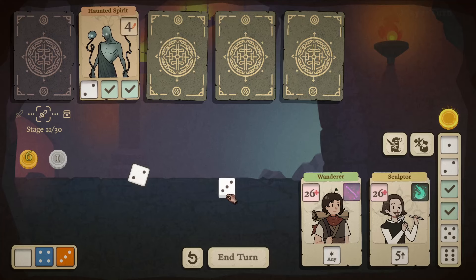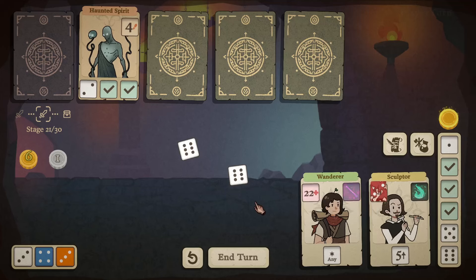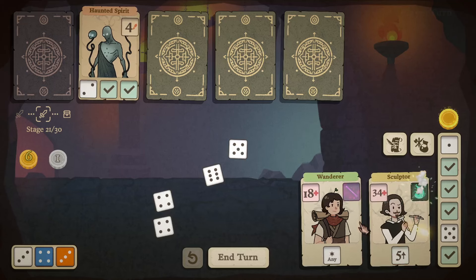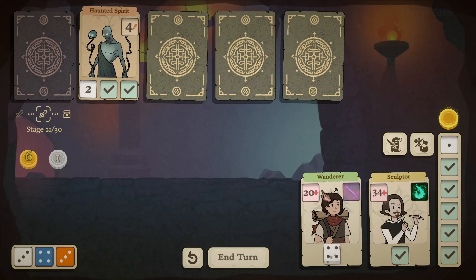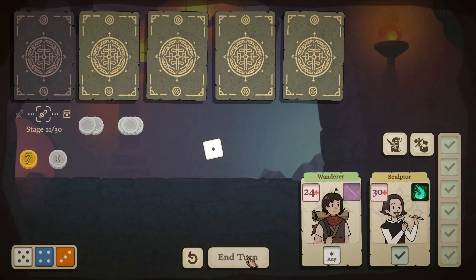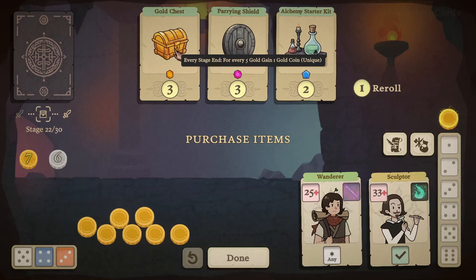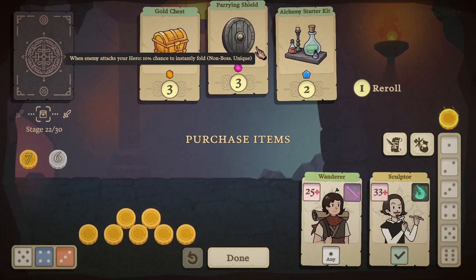Rolling the dice, there's a two — I'll take it here. There's a six. There's a five — we need a one. One, one. Take the three here. Every stage end for every five gold, gain one gold coin — rich get richer I guess. When an enemy attacks your hero, ten percent chance to instantly fold non-boss and unique enemies.